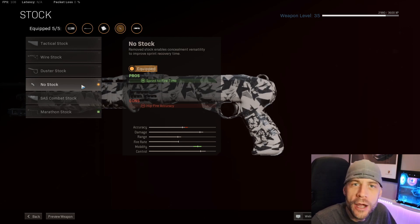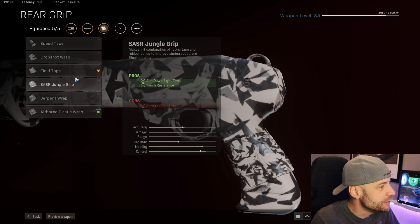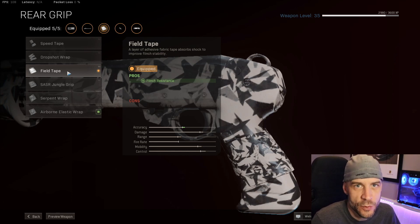For the stock, I use no stock. There's almost nothing better than this because it gives you a ton of sprint to fire time and a huge increase in mobility, which is really nice with this gun. And last but not least is field tape. This gives you flinch resistance, so if another guy is shooting back at you, it makes it so you can stay on target and you're not flinching away too much. That's a real big thing these days, especially in these close encounters with a MAC-10.